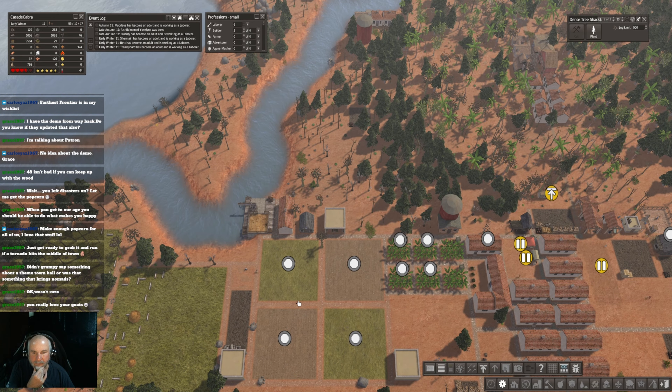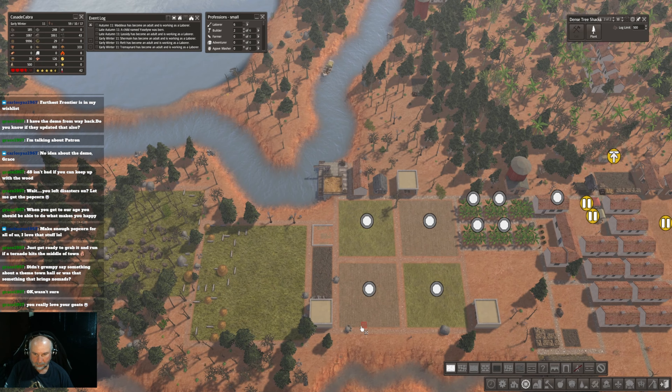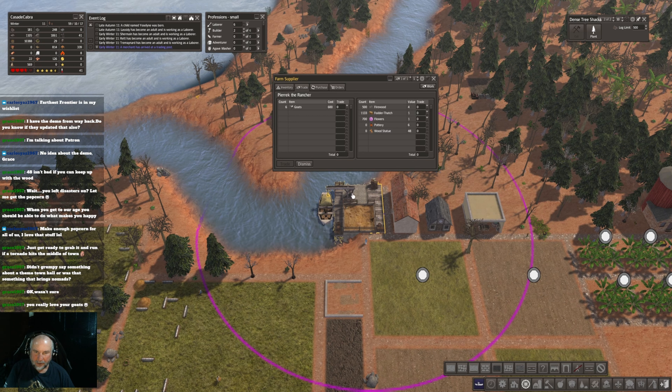So two-stage expansion — I'm gonna expand up here, over here and down, and then down here and over. That'll get us building on this lake here. We'll do some on the lake. Not really a lot of room for a community out here, but we'll jam something in.